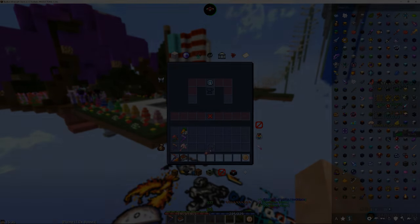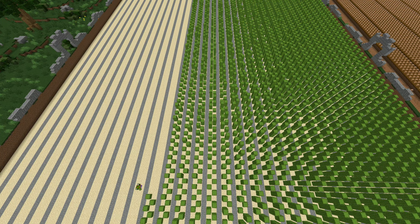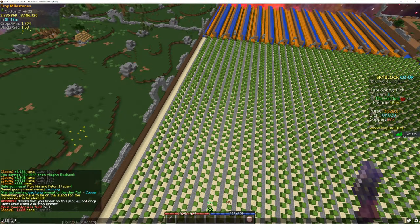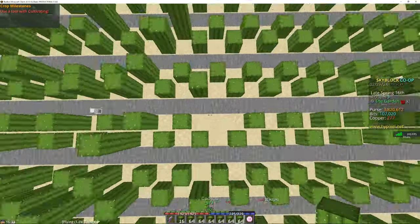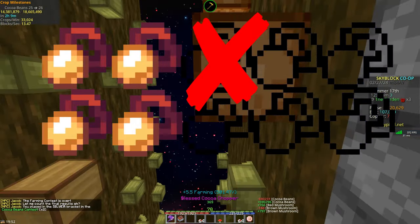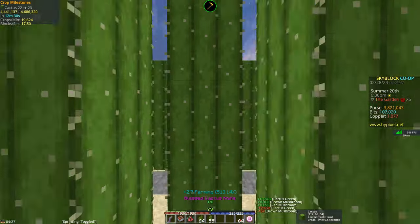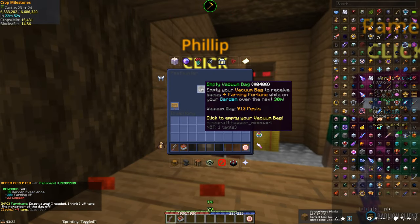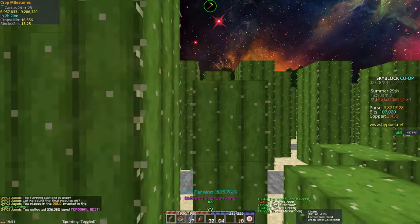I need to build a better cactus farm. With the cocoa bean contest coming up, I traded in bugs again and got right into it, failing to get the gold medal and placing silver instead. My cocoa farm is fairly efficient, just not big enough to be perfect. I went to farm cactus, and somewhere along the line I got Skyblock level 128. A cactus contest was coming up, so I exchanged bugs again and easily secured the gold medal, getting a personal best of almost three times higher than my last.